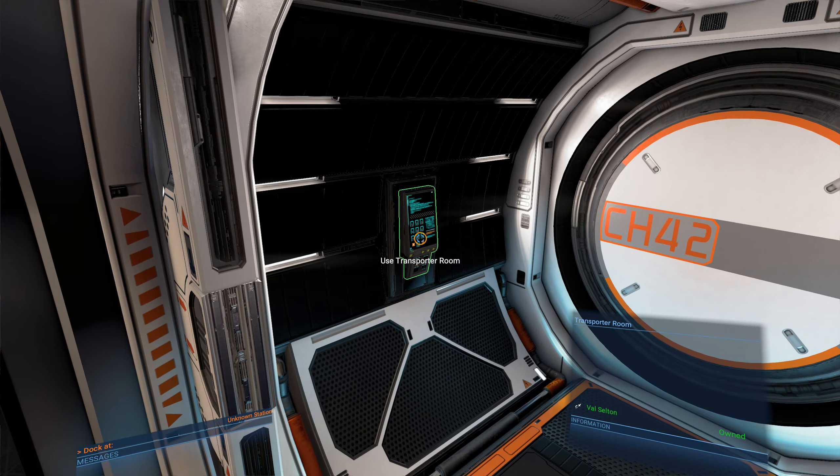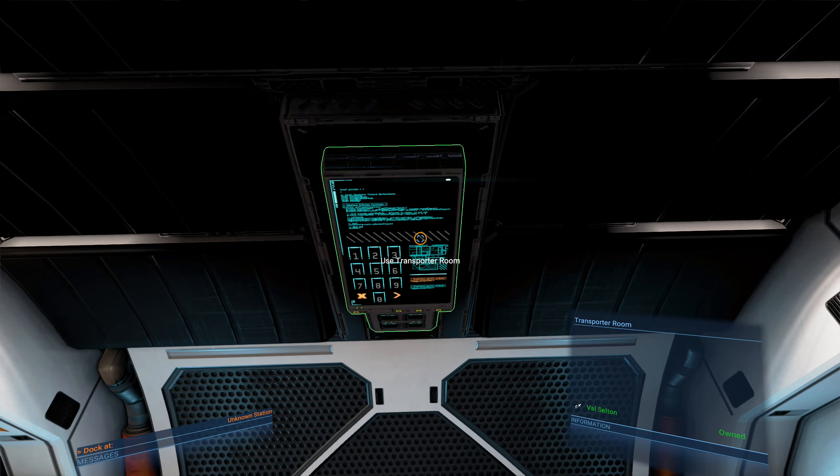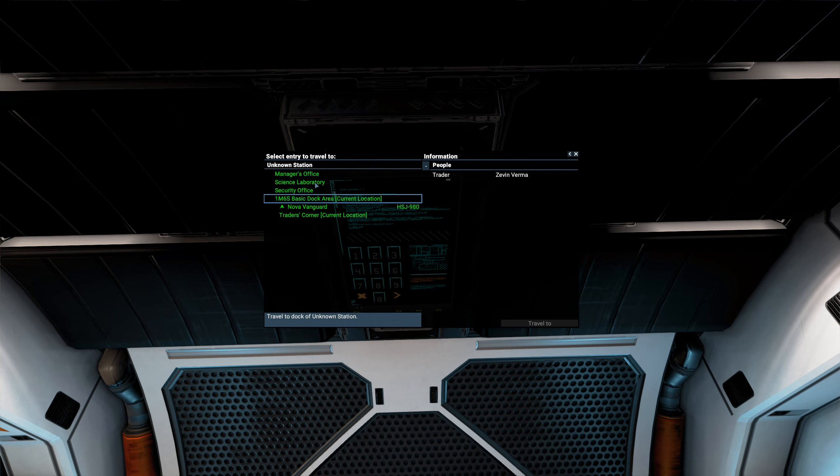Use one of the transporters. You need to go to his lab, so we'll do that right now. Go to the transporter room, then the science laboratory, and travel to it.